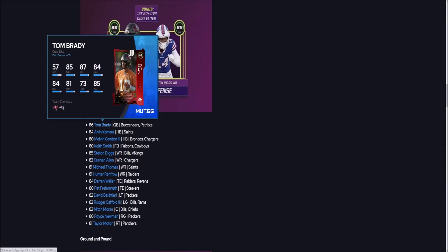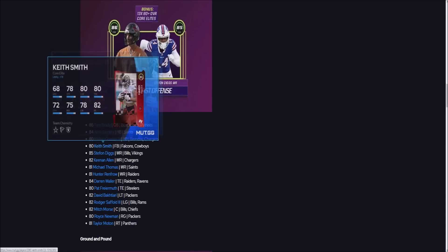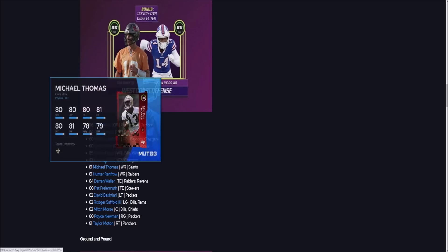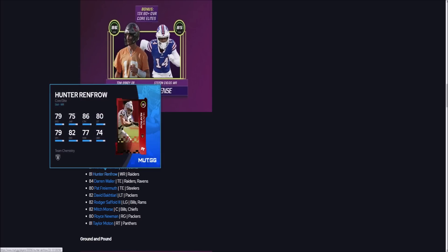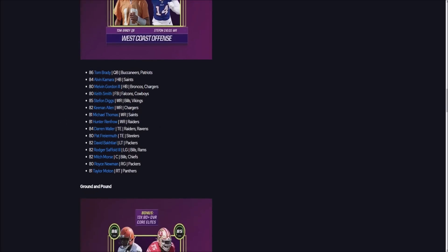For the West Coast option, you get Brady — I'm just not a big fan because he's completely immobile. Alvin Kamara is pretty solid at 83 speed. Wide receivers: you get Diggs, which is good, but Keenan Allen is slow, Michael Thomas is slow, Hunter Renfro is even slower. You get Darren Waller at tight end, but there are just so many good tight ends in the game right now. I don't really like the West Coast one.